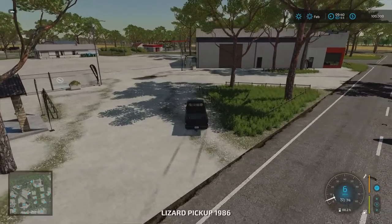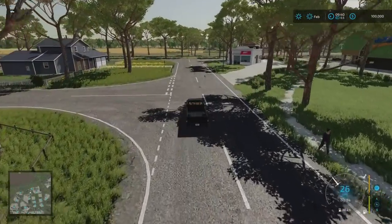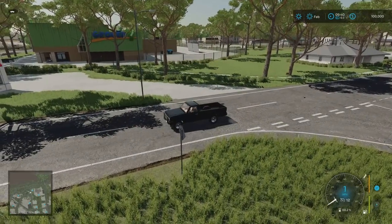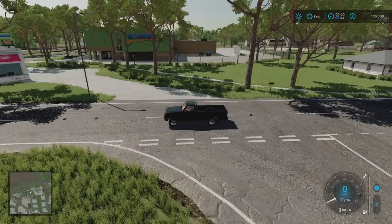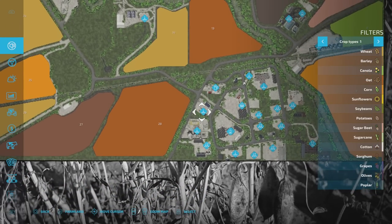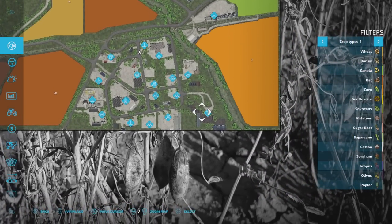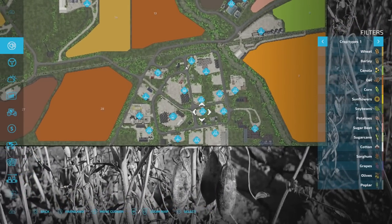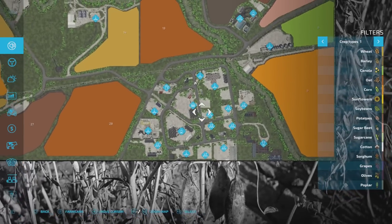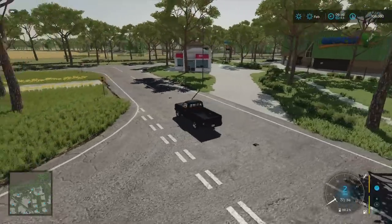From here - what have I missed? We have got the fast food restaurant just to the right, and then just over there you can see those raised flaps - that's the Grocery Mart sell point. So looking on the map: fuel station, debris crusher, the two lime points, livestock market, oil mill, carpentry, dairy, bakery, grape processing unit, main machinery store, fast food restaurant, Grocery Mart. Now we're heading back out from here.